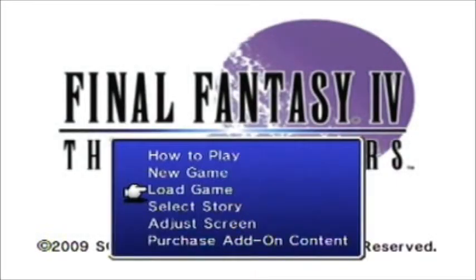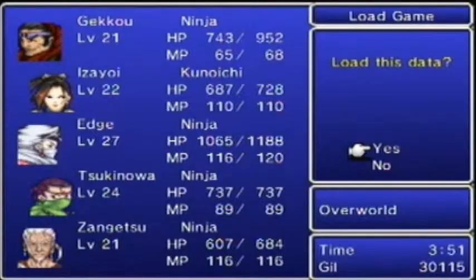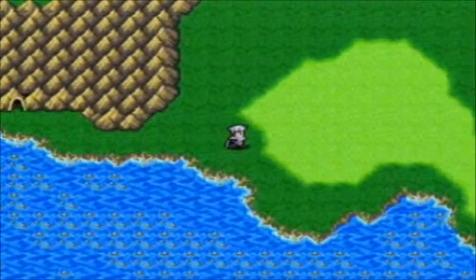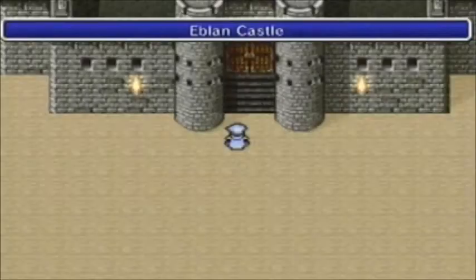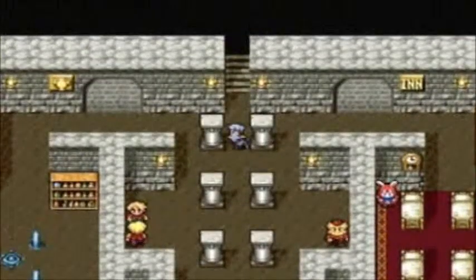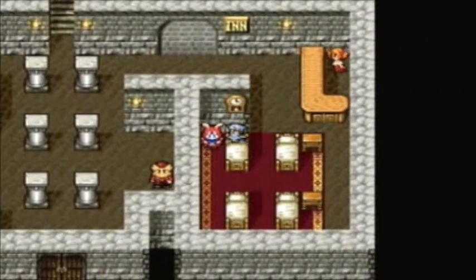Good day everybody. Today we are going to do Edge's chapter. Once you load up, you'll start outside the Cave of Eblen right about there. We'll just head back here, back to the castle, get some supplies — potions, finger sounds, all that crap.